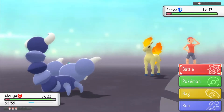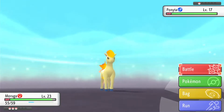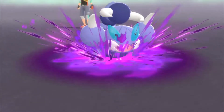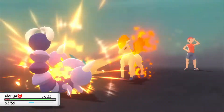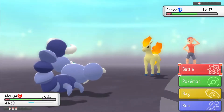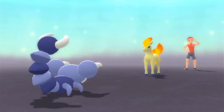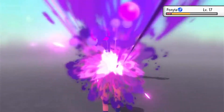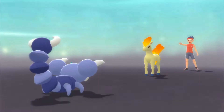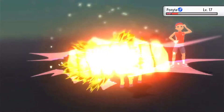Drapion, the evolved form, is a Poison/Dark type, so it actually does lose its Bug typing when it evolves. Fire is no longer a problem. Venoshock is normally effective — the same base power as Bite. Bite is our Dark-type move for now. Ponyta is also very fast, so keep that in mind. Use Bite — and we're done.